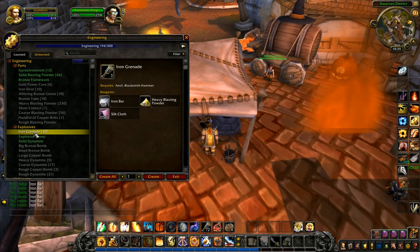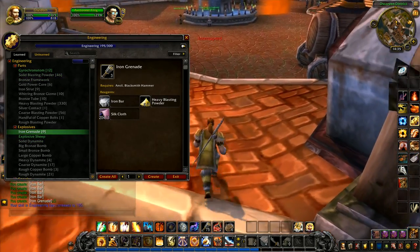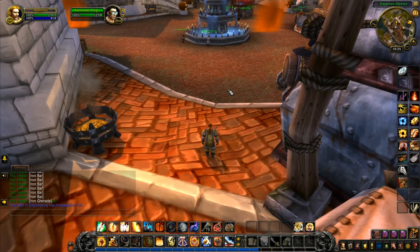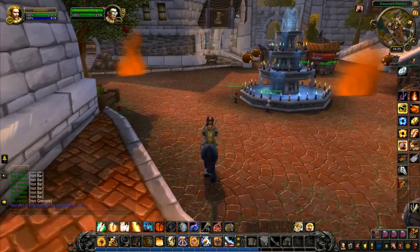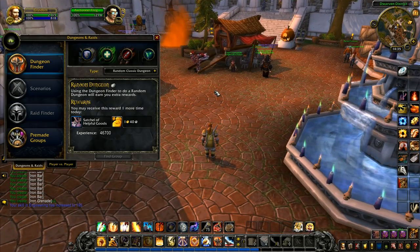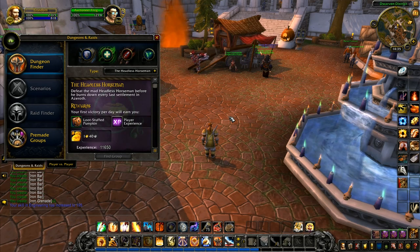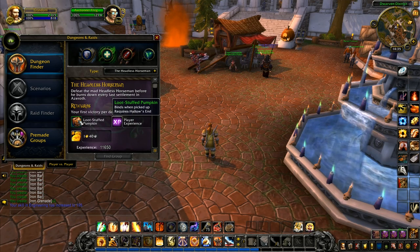There's another 20 bars. It takes one — I've only got 10 heavy blasting powder. I'm going to do this until engineering 195 — that'll do me. We'll go back over to the trainer. One thing I was thinking of doing was going and having a go with the headless horseman — you get a loot stuffed pumpkin, a significant increase to player experience, which is quite cool.